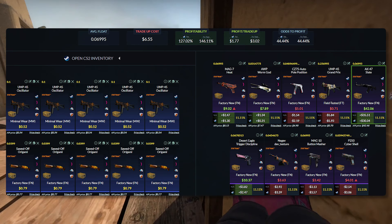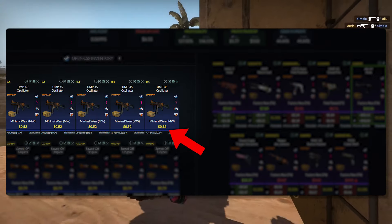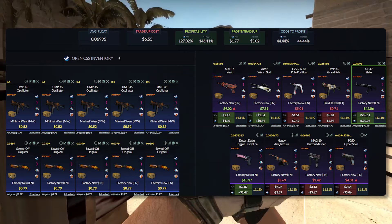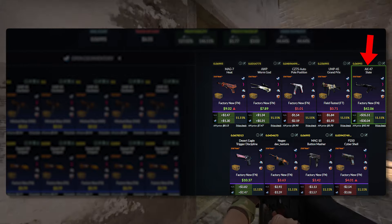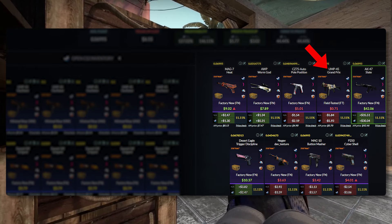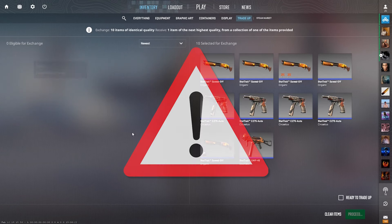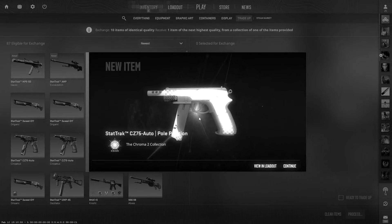Trade-up number five is very similar to the past two. StatTrak versions of the Snakebite and the Chroma 2. For the Snakebite, 10 minimal wear skins, 0.1 or below on the float, $0.52 buy order. The other five skins from the Chroma 2 collection — $0.79 buy order, factory new, below 0.04. We've got a 44% chance of making profit, but we're only making profit on one skin: the AK Slate. Hitting the Worm God, the Heat, or the Trigger Discipline is roughly breaking even. We really want to avoid that UMP Grand Prix because that's less than a dollar. Unfortunately, that's a pretty significant loss.